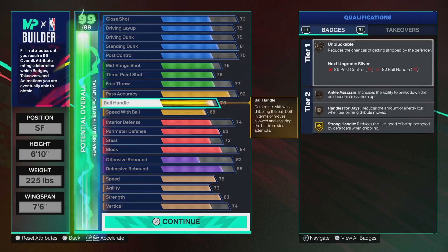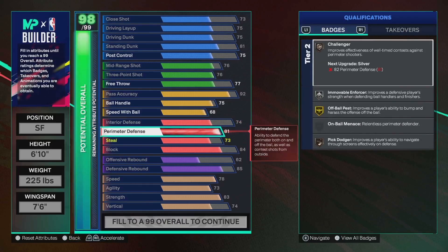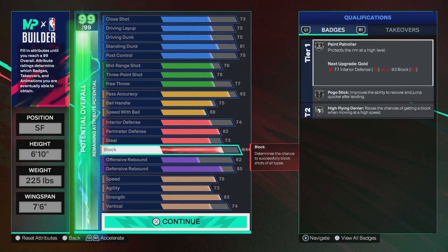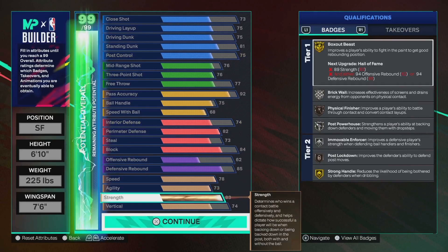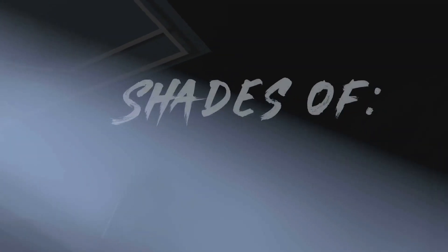74 interior, 82 perimeter for that silver challenger, silver interceptor. Get that max plus one and all of a sudden it's gold. 84 block, silver paint patroller. 85 defensive rebound for silver rebound chaser. 78 speed, 73 agility. 83 strength for gold box out and 74 vertical for that silver high flying denier.